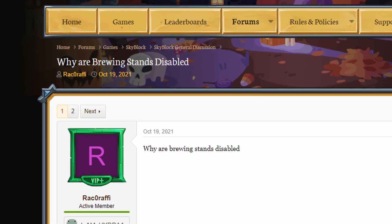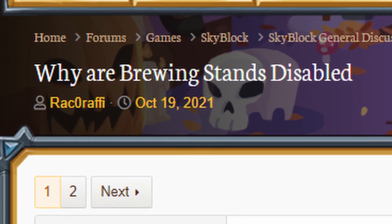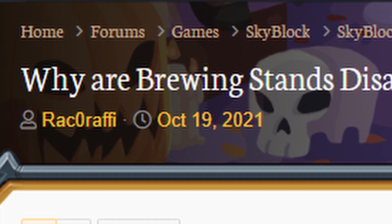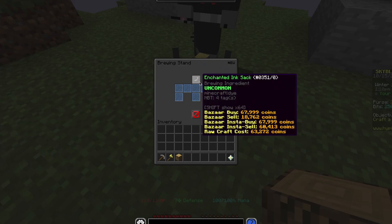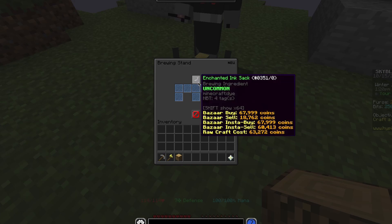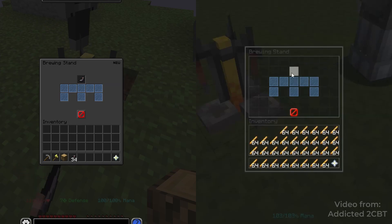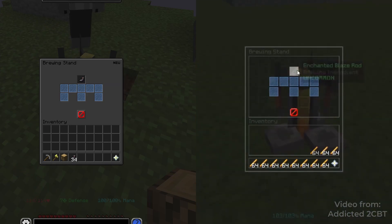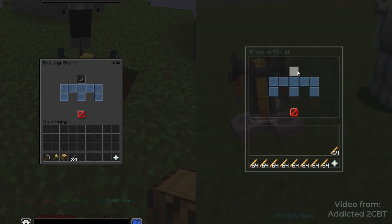So it took them, I think, two weeks just to disable the brewing stand. And the dupe was pretty funny. Here, I'll show you footage of someone duping ink sacks and causing something funny to happen to the pumpkin. As you can see here, it's just someone right-clicking the brewing stand with ink sacks. But on the other player's side, the one interacting, they're just shift-clicking the ink sacks and duping like an inventory stack of ink sacks in, what, two or three seconds?